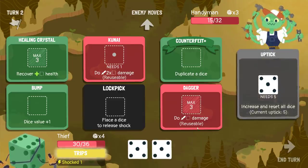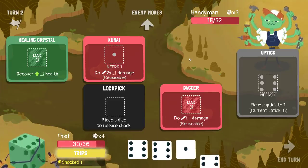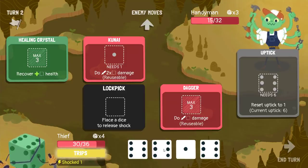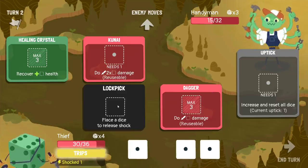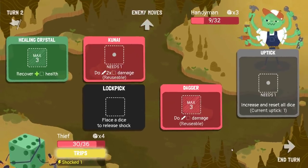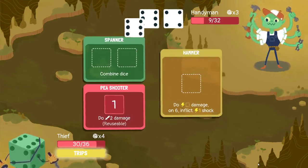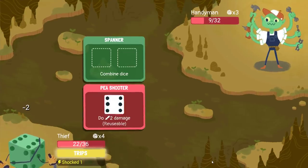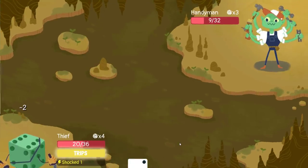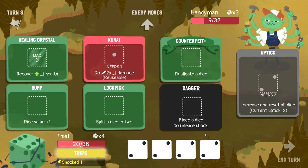Increment, increment. I'll go dice value plus one and then do. Lockpick gives me a die back, but I have to invest a die in order to unlock it, so it's not actually efficient. I have healing outside of this fight anyway. That said, I only have 14 points of healing outside of this fight, so I don't have enough healing to deal with all of this.